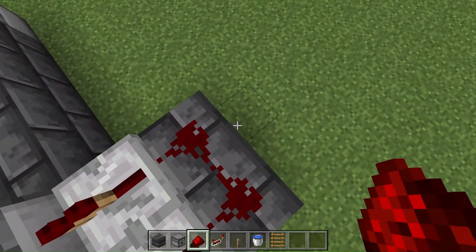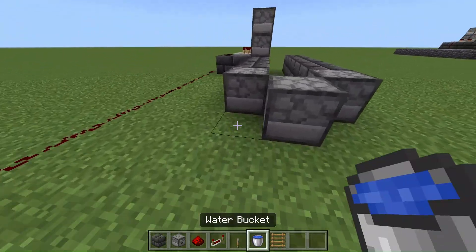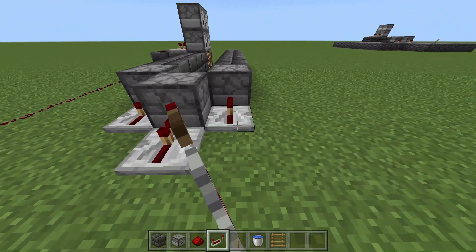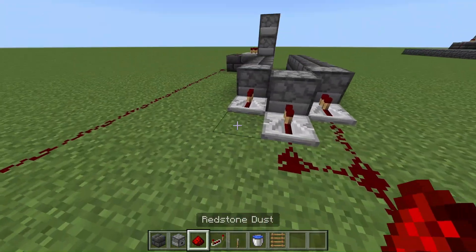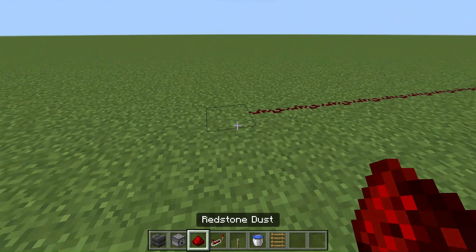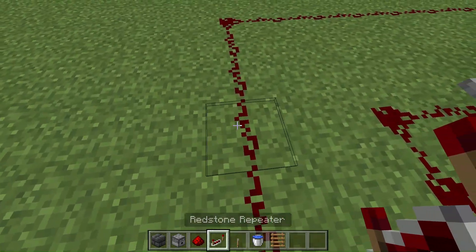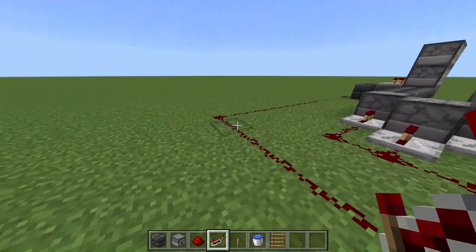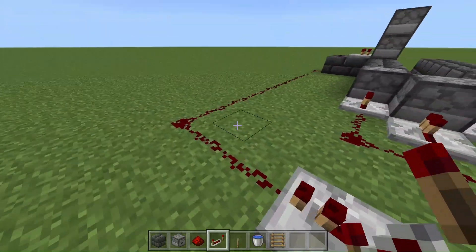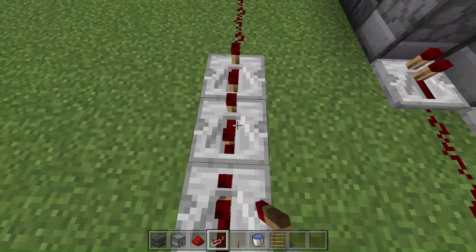Then you want to connect them like this, and then connect that redstone leading out up to here, where the lever will be to control it. Once you've done that, you want to place a redstone repeater behind every single one of these pistons you placed at the start to power them up. Connect it up to a lever, and connect the other thing leading out the side to a lever as well. Make sure your redstone signal will reach all the way, so add some redstone repeaters with 0 ticks around the place. On the way over there, add 3 redstone repeaters and set them all to the maximum ticks you can get.